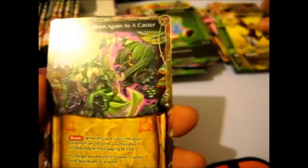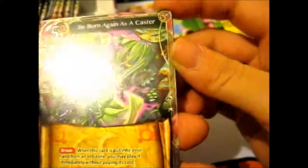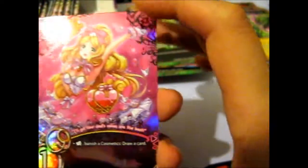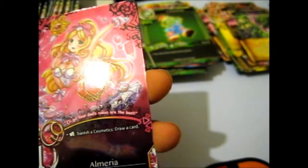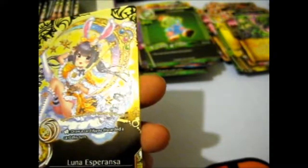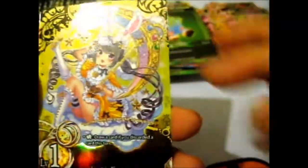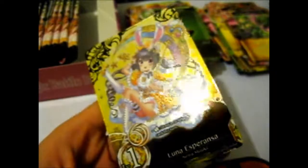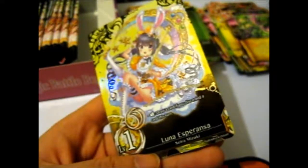We have Omaria, Kurumi Wakui - very nice. And we have a super rare! Kind of reminds me of Sailor Moon a little bit with the bunny and the moon there. Very nice - there's a different texture on the actual person. This is the Luna Esperanza, Zara Mizuki. So far only three super rares - not bad.